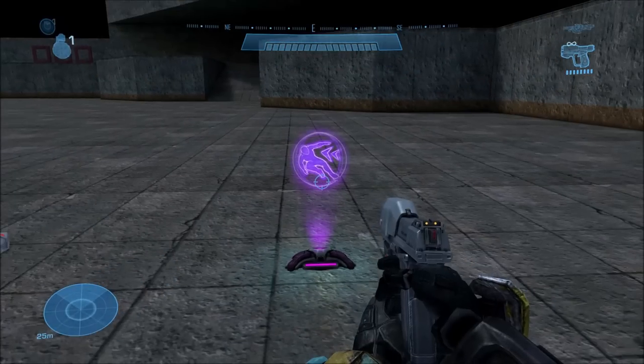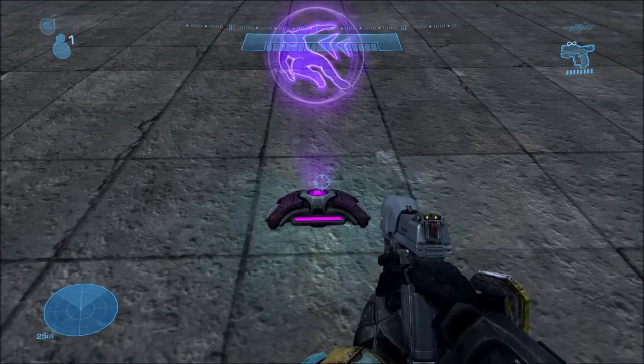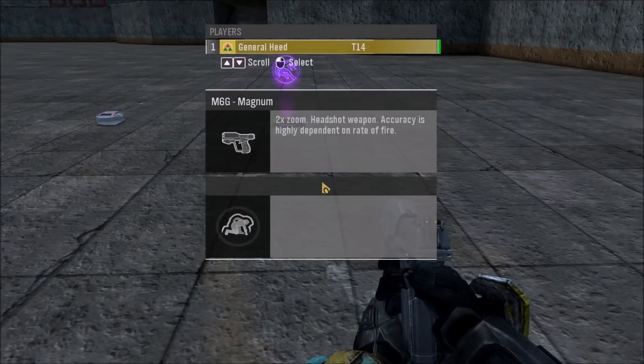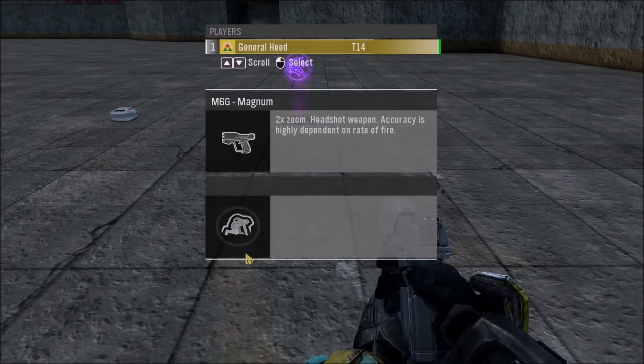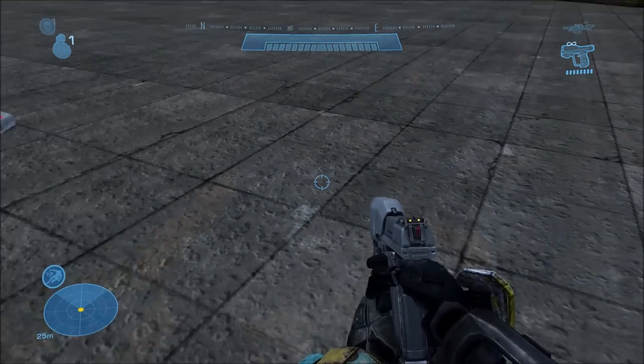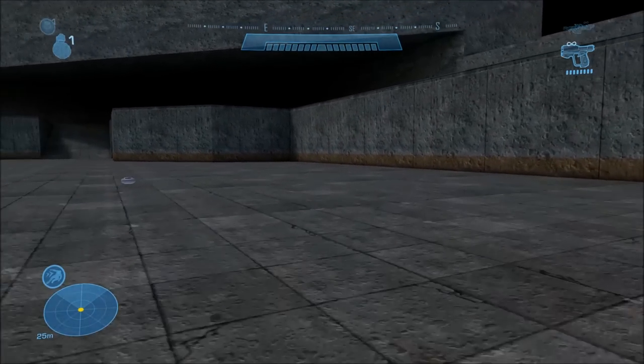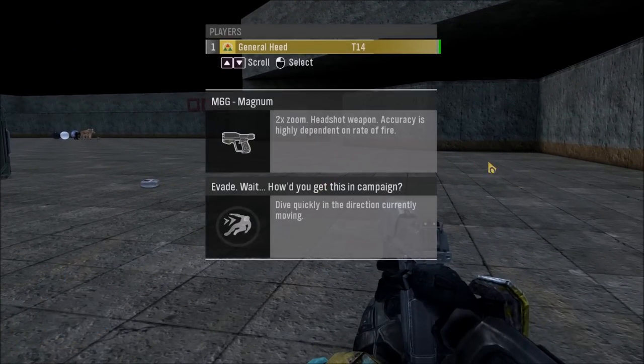Starting off with Evade — you may be thinking you can use Evade in Halo Reach, and that's kind of true, but not in campaign. Evade is actually the only armor ability available in multiplayer that is not available at any point in campaign. Normally in Halo Reach if you bring up the scoreboard, whether in campaign or multiplayer, it shows your weapon and what equipment you have. Right now I have nothing, but once I equip it you can see it is just a normal Evade armor ability — there's no special campaign variant.